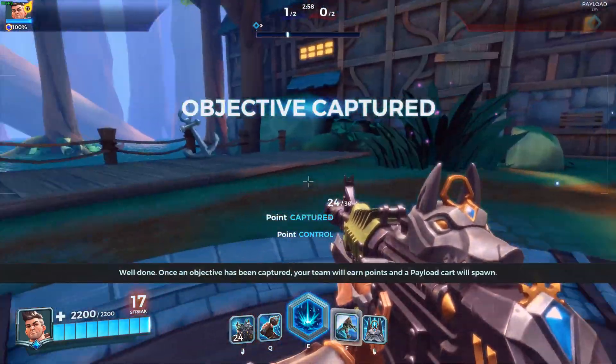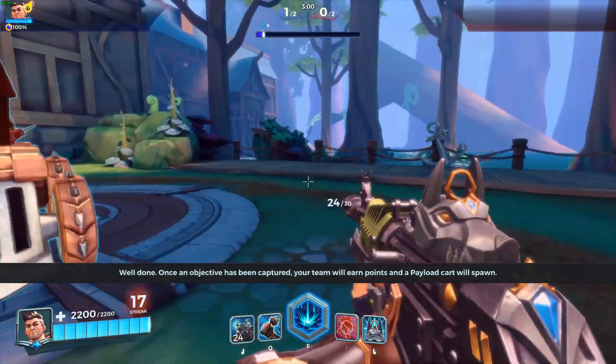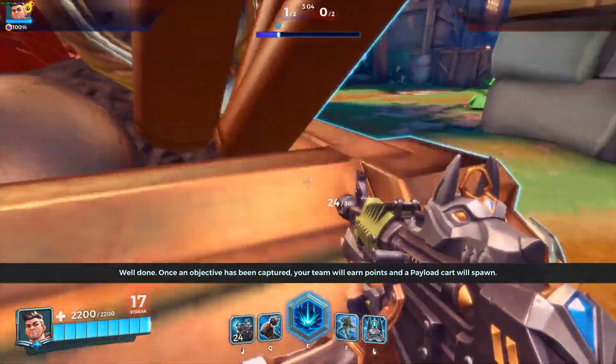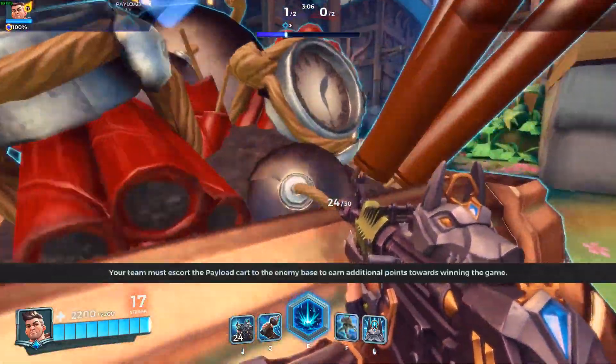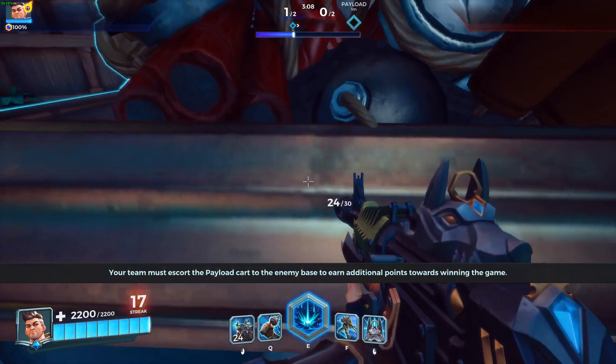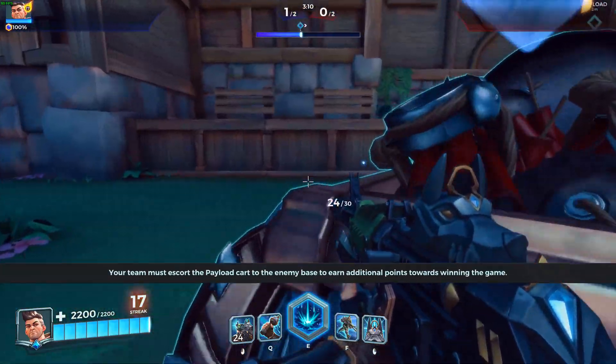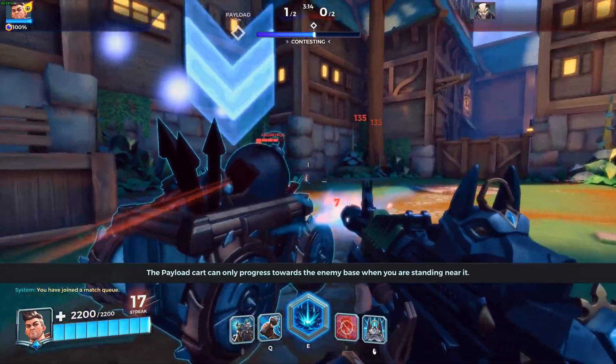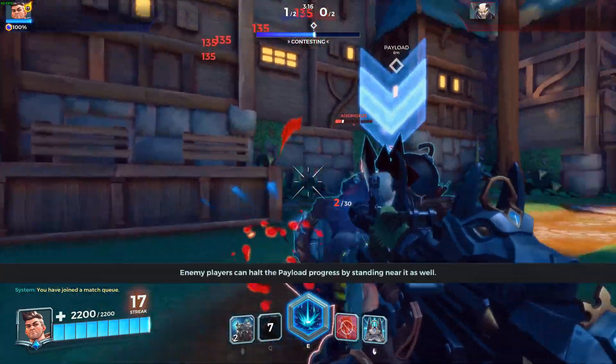Escort the payload. Well done. Once an objective has been captured, your team will earn points and a payload cart will spawn. Your team must escort the payload cart to the enemy base to earn additional points towards winning the game. The payload cart can only progress towards the enemy base when you are standing near it.